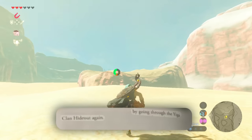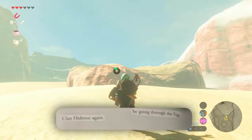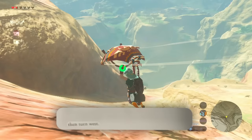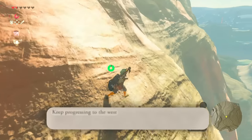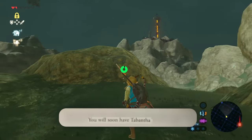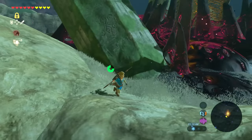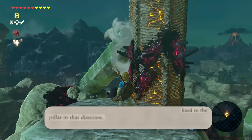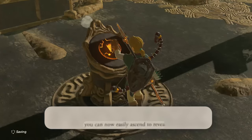Resume your journey to the north by going through the Yiga Clan Hideout again. When you reach the arch shown in the picture, glide past it then turn west. Keep progressing west and moving north alongside the western ledge. You will soon have Bantha Tower in sight. When we get to the tower, eliminate the glowing eyeball fixed to the pillar in that direction. You can now easily ascend to reveal the regional map.